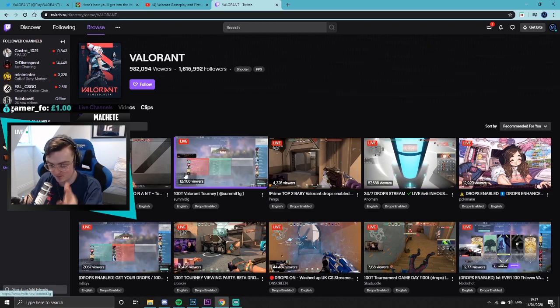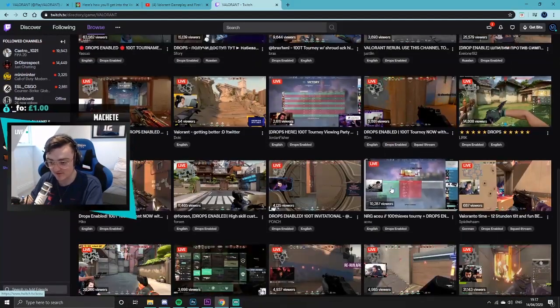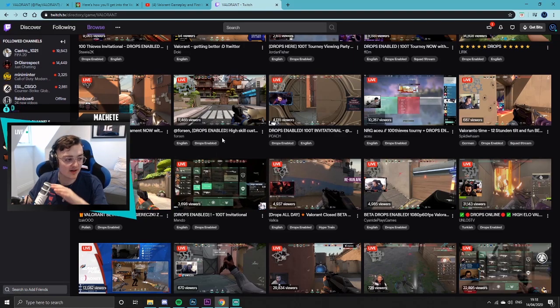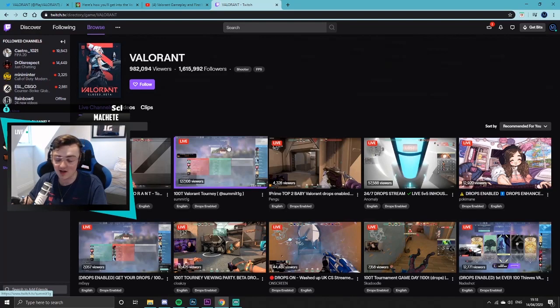Go to Twitch, browse Valorant — it'll probably be at the top for a while. Watch streams that have drops enabled; there are quite a lot of them. You can have 50 tabs open or just one, but obviously the more tabs you have open, the more luck you'll have. They're issuing drops randomly — there's no selection, you're literally being picked at random.